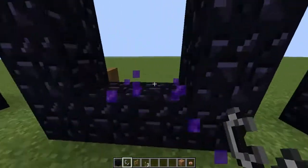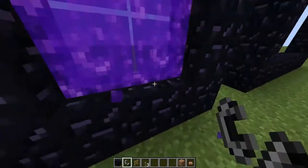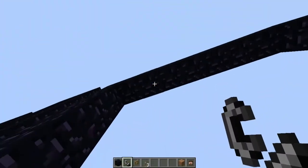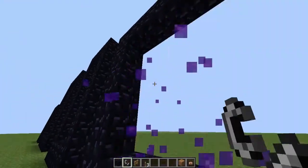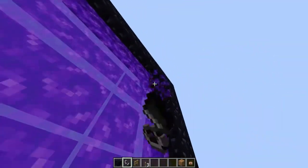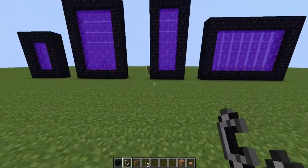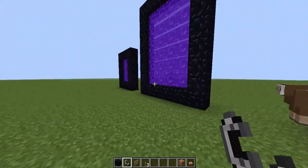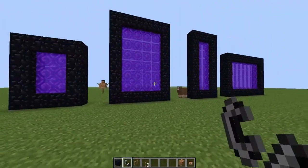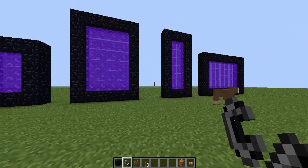Before, when you made a nether portal, you had to light it from the bottom — there was no other way. Now with this update, you can light it from the bottom, the top, the side, or even the corner — it will always light the portal. I think that's really cool, because before it was annoying when you'd click somewhere and a little fire would appear but it wouldn't actually light the portal.